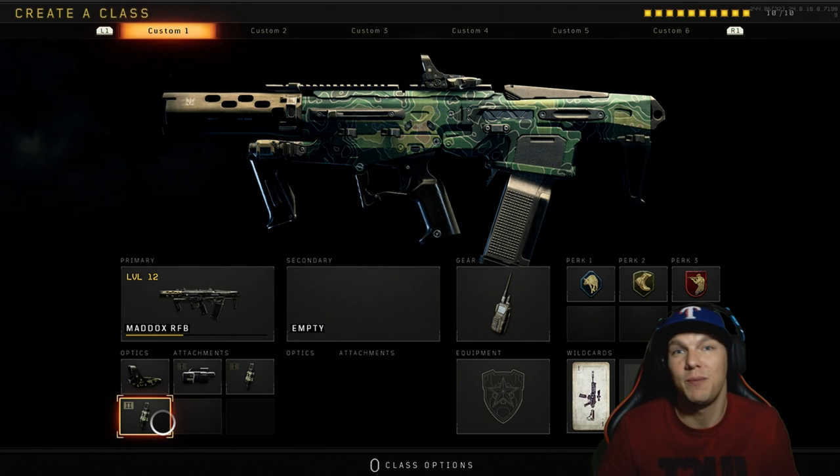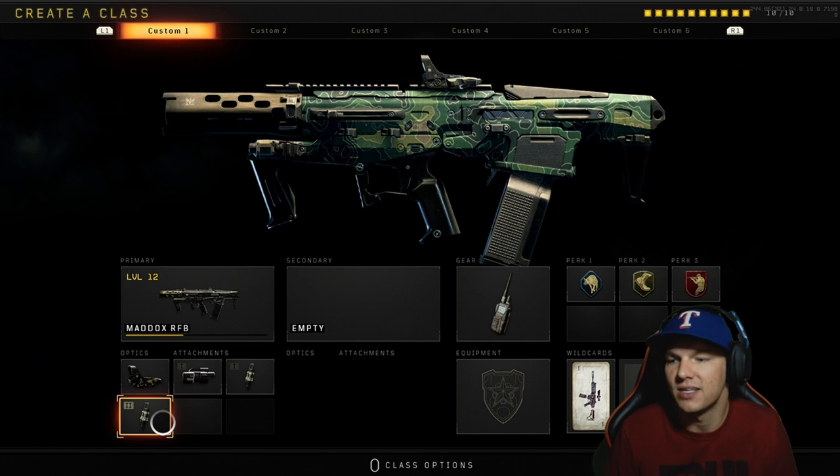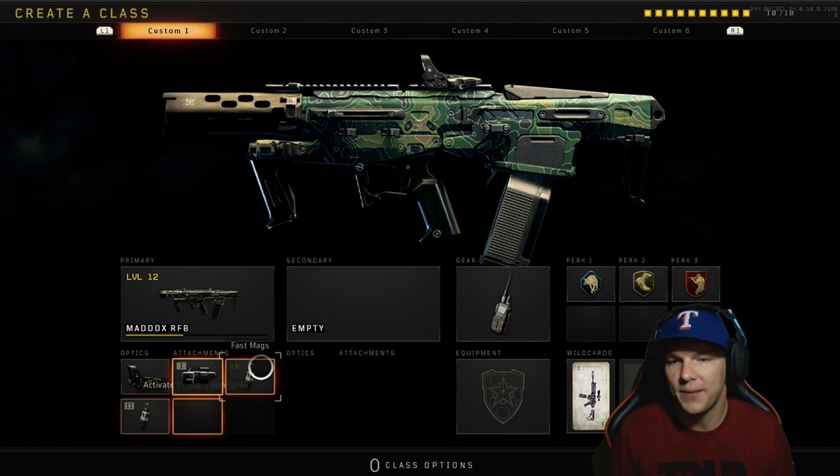It can take a whole clip to kill two people, so if you have three people on you or you're trying to get that second kill after the first, you want to make sure you have enough ammo in your gun. Fast Mags 2 is a must in this game.